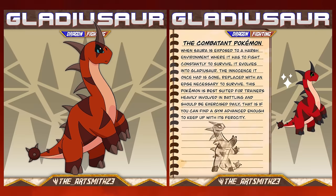Gladiosaur, the combatant Pokémon. When Sora is exposed to a harsh environment where it has to fight constantly to survive, it evolves into Gladiosaur. The innocence it once had is gone, replaced with an edge necessary to survive. This Pokémon is best suited for trainers heavily involved in battling and should be exercised daily — that is, if you can find a gym advanced enough to keep up with its ferocity.